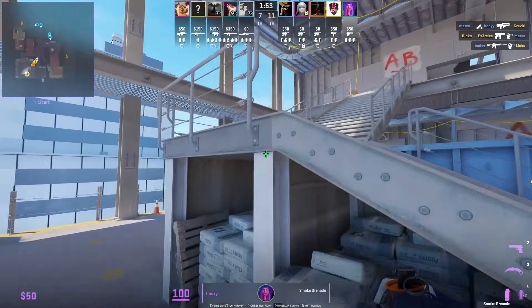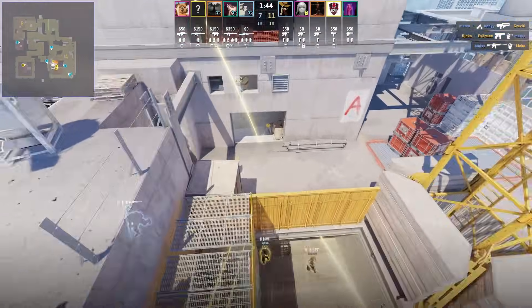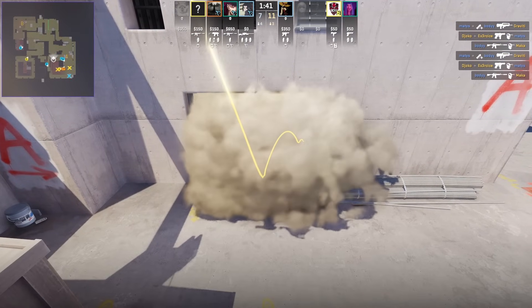3D Mags rush A with this smoke from Lucky. From T spawn on top of the sandbag, aim there, jump throw — the smoke blocks off the left side elevator.